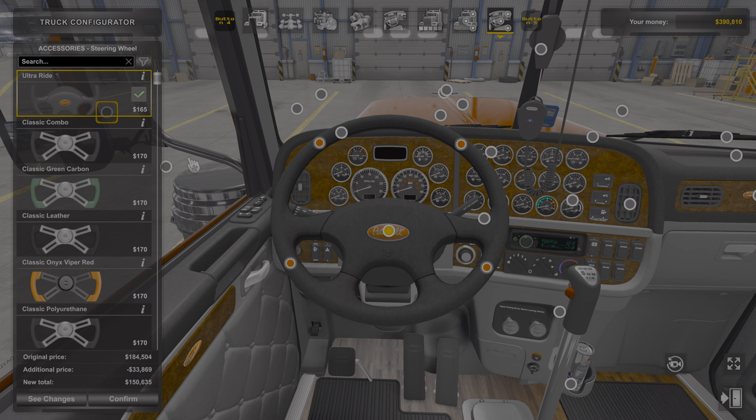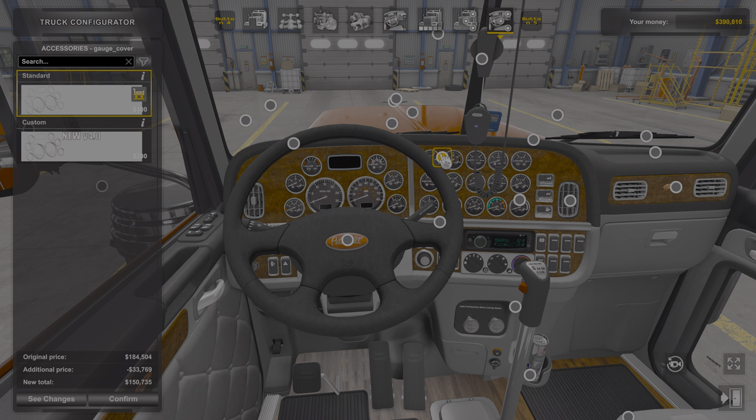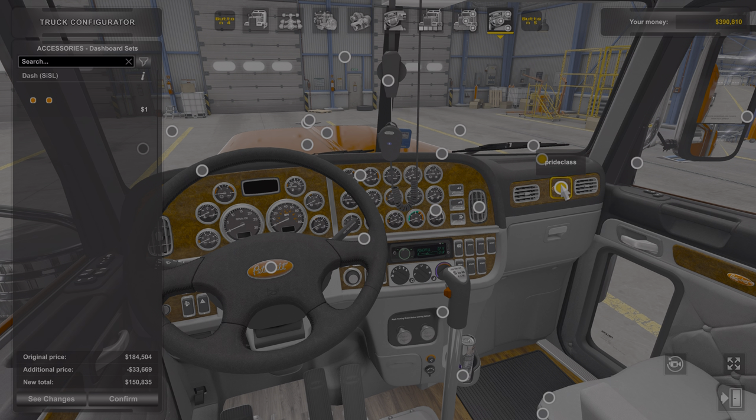When it comes to steering wheels, I kind of like the stock. You can add chrome around your gauges and chrome here. Simple, but it works. You can add hanging items, items to your dash, and you can add chrome to that too.